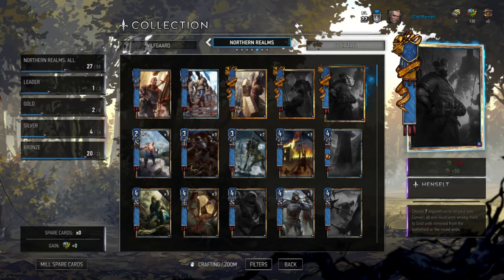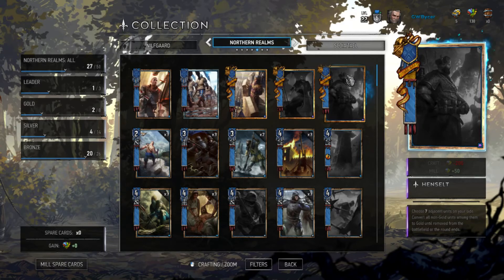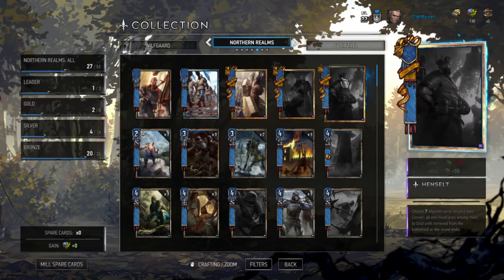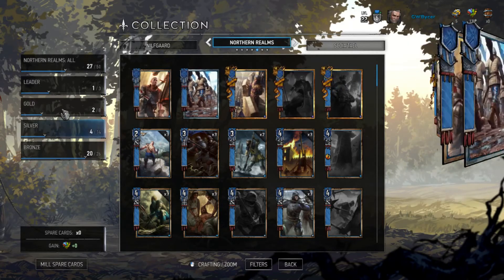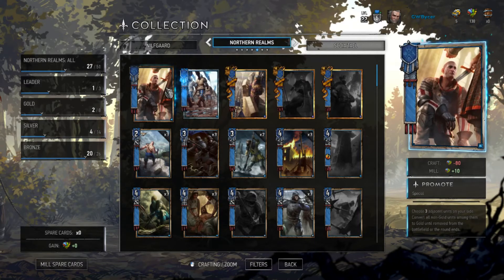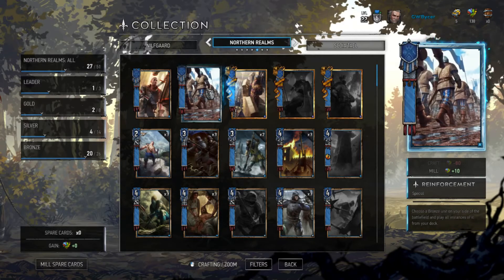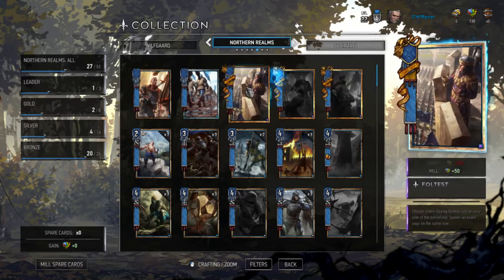We'll try and talk a little bit about some possible counters and strategies at the end of this video. But let's go now through the line, from bronze to gold, and talk about some of the big ones you're likely to see in the meta. Promote basically turns bronze units to gold. Chances are, if you're playing against Henselt, they'll probably have a promote or two in their deck to synergize. Reinforcements basically takes one bronze unit on their side and plays all instances of it, and this can be very dangerous, either with Henselt or Foltus.